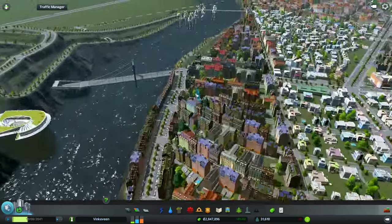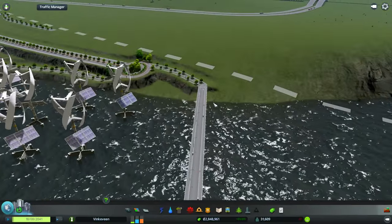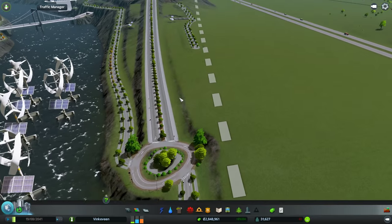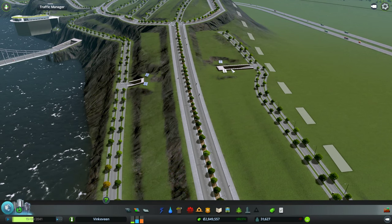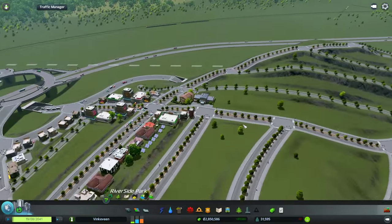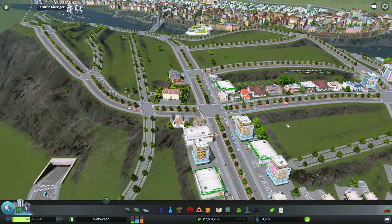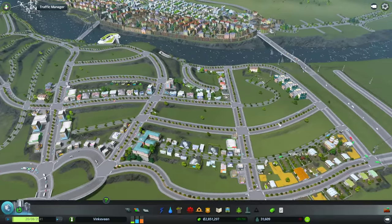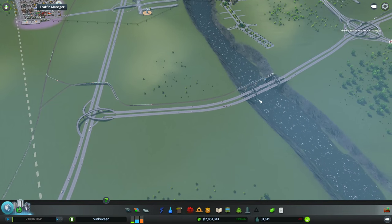I also placed in another small bridge here for people to make it across the road easier. I haven't placed much here but I also put in a tunnel to go across. And I think I put in a crematorium or something. This area still needs medical clinics and police stations.